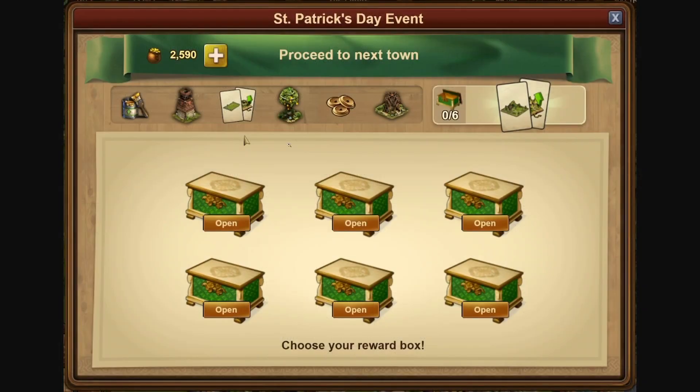Buying all six boxes is not cheap — it costs 1,900 pots of gold in total to buy all six boxes. So if you're doing a lot of towns, you need to save those pots for managers, which means you have less to spend after towns and you can't buy all six boxes as many times. But if you do a few towns — three or four, for example — then you do have enough pots to buy boxes after every town.